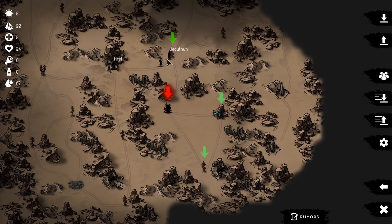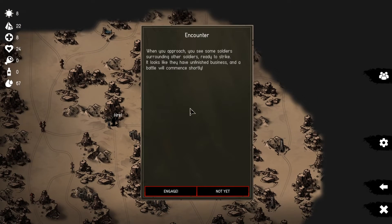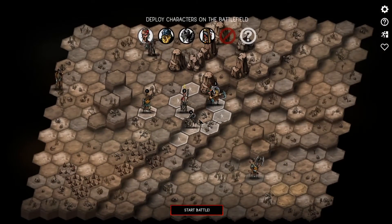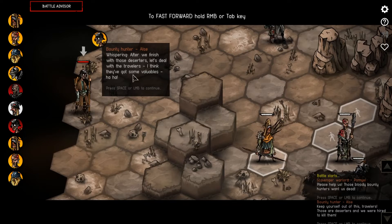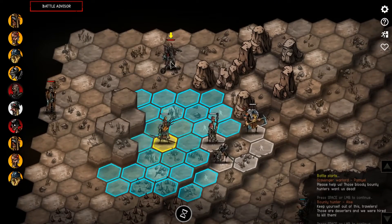Moving to the next location, we encounter two groups about to fight. One side calls out: 'Please help us - Bounty Hunters want us dead!' The Bounty Hunters say: 'Keep yourself out of this, travelers - these are deserters and we're here to kill them. After we finish this, let's deal with the travelers.' We're going to side with the deserters and kill the Bounty Hunters. On the left the orange is me, white is neutral, and red is the bad guys.